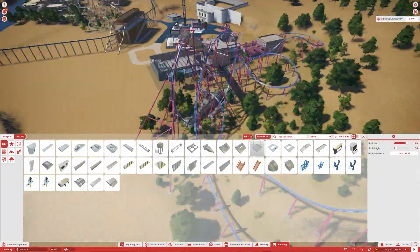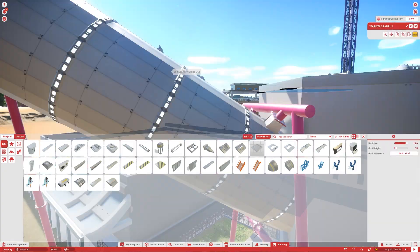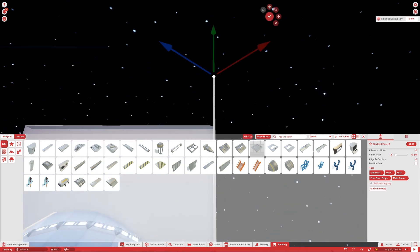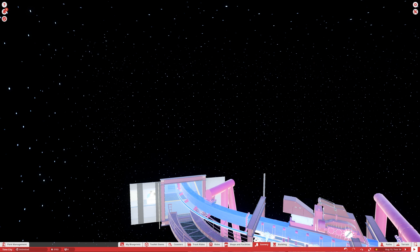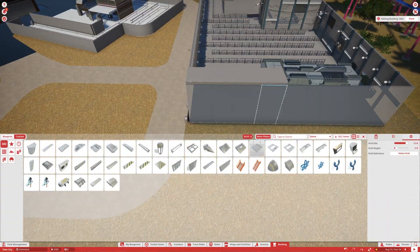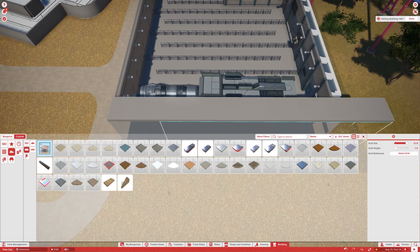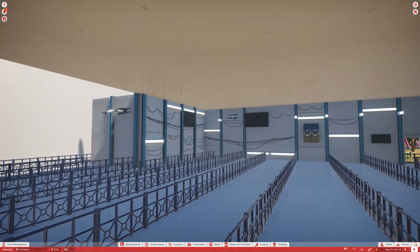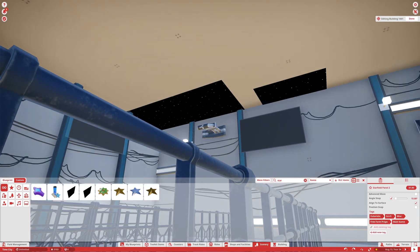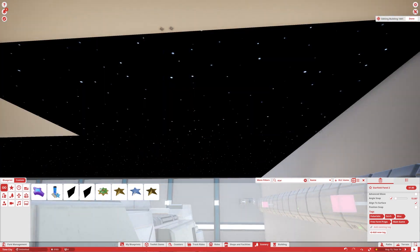We're getting some cool lighting inside — it's meant to be kind of dark in the queue line. Someone wanted an overview of the park so I did a pan over of the park to show what's going on. The building is turning out cool and I'm hoping to finish it up within the next few episodes so we can get the exterior and interior done and move on to the dark ride. I still have custom audio tracks to do for this coaster and the roaming coaster, but that can come later.